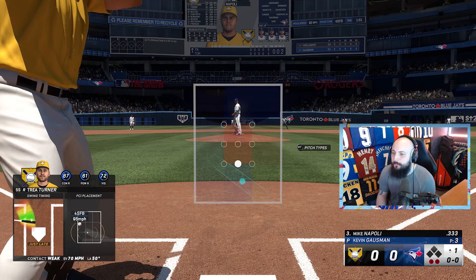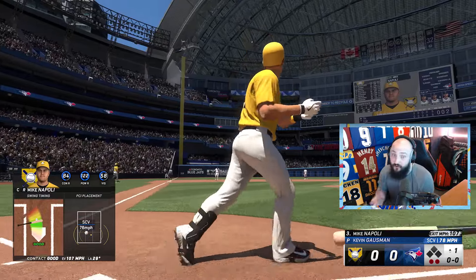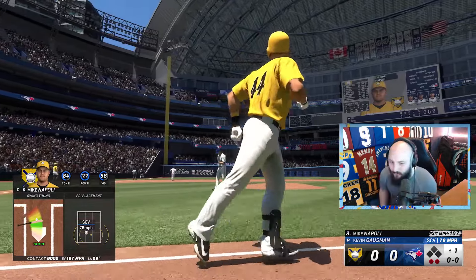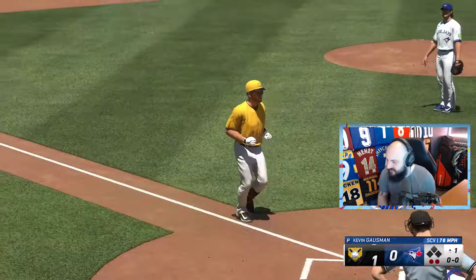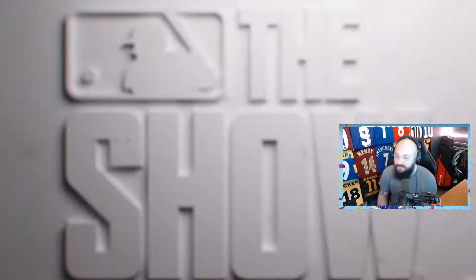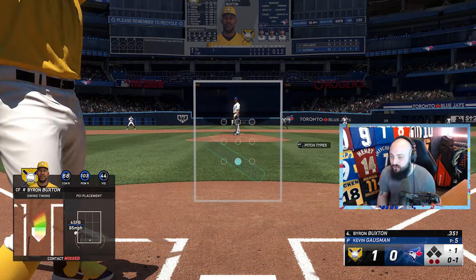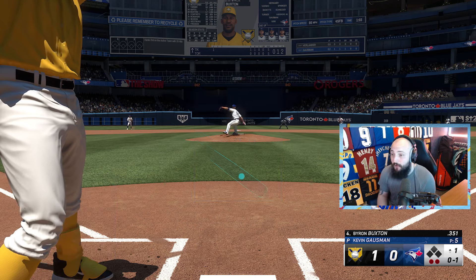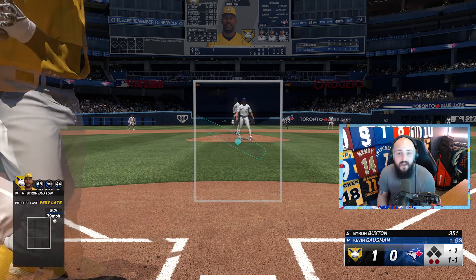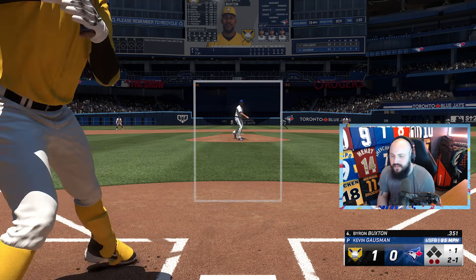Mike Napoli has come into this team and I'm really liking him — he just hits bombs, highly recommended as your catcher. Byron Buxton's card is still absolutely out of its mind, does so much damage. It's one of my favorite outfield cards — I highly recommend picking up this corner spot card with the captain bonus, it's brilliant.